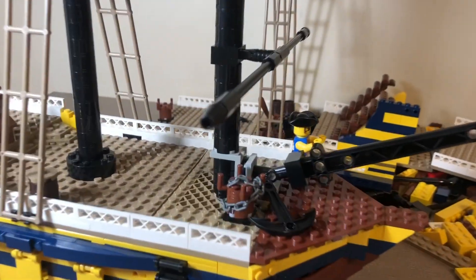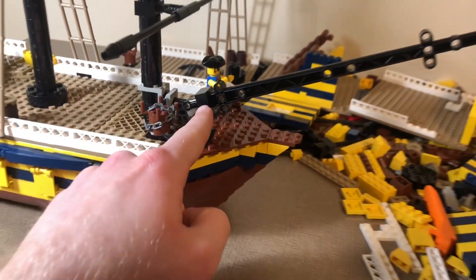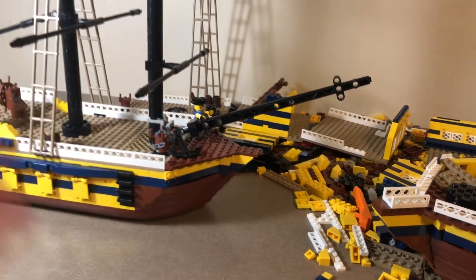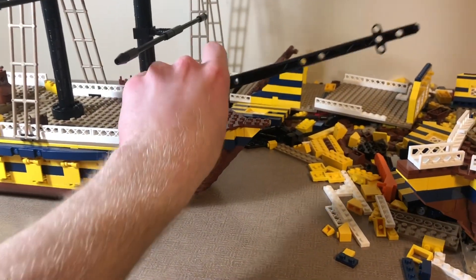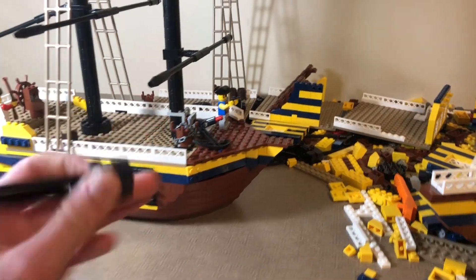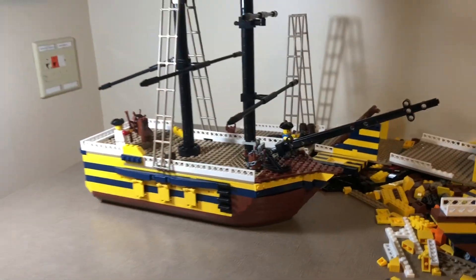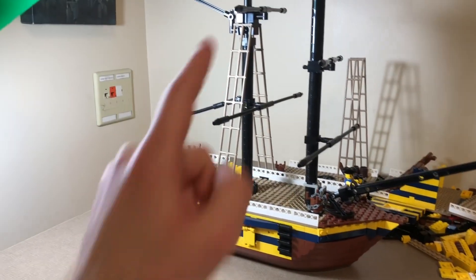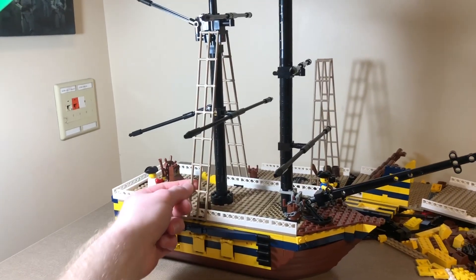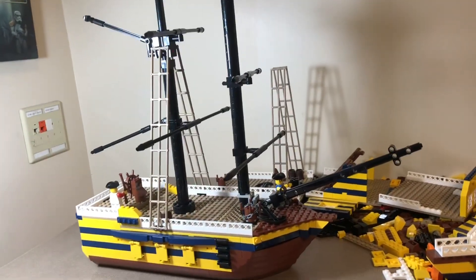I actually used a very similar design to the one used in the Black Pearl set, which is basically sideways SNOT building to have this front mast piece in the front section of the ship. I can simply remove that section using a Technic rod system, and I can easily just reattach it right like that — fits in nice and simple. I still have to put in some of the Technic rods in the actual pillar designs, and these lattice pieces really help stabilize that. But once I get that finished up, it will look great.